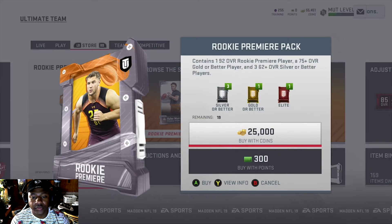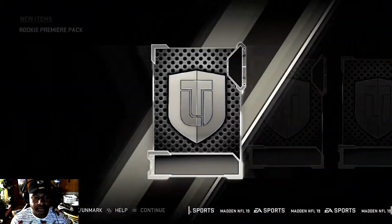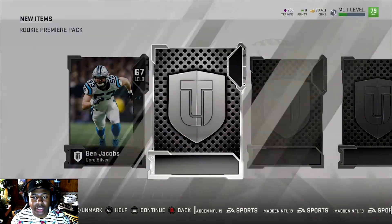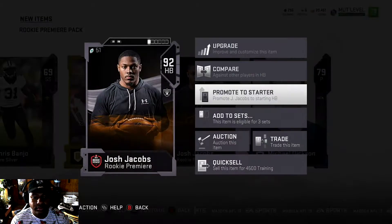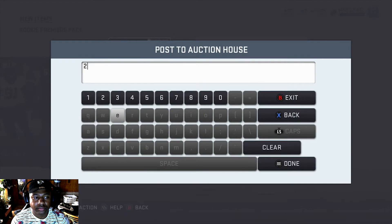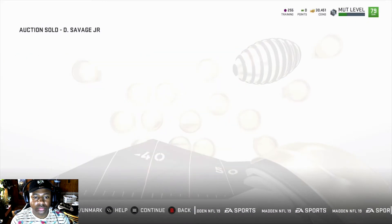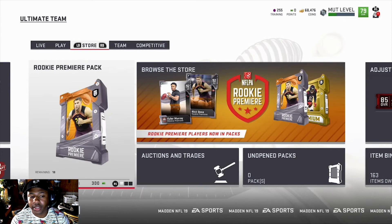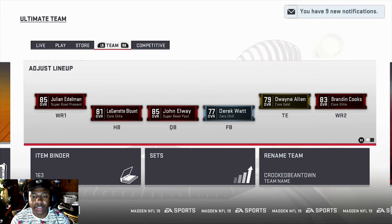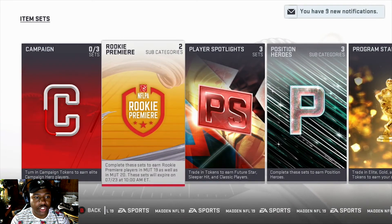I'm going to show you guys one more time before I end this video, just so you guys can see that this actually does work and it's not a waste of time. We get our rookie, Josh Jacobs. Put him up at 42k. And he already sold right there. That's a quick way to get you some coins, so you can do these sets for certain players that you know you don't have.